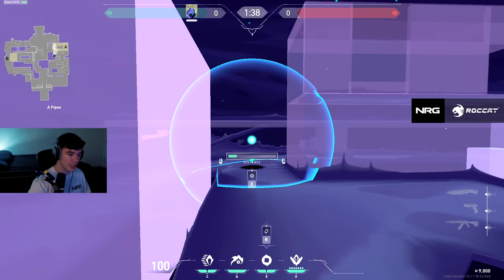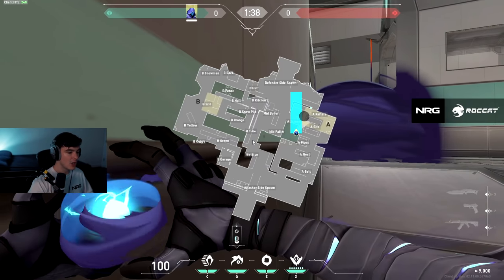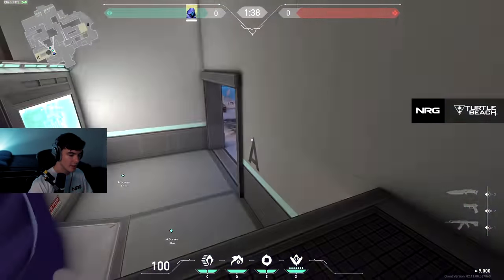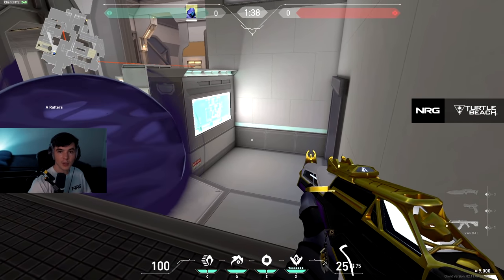Let's say you're pushed up and have this smoked off — here's a good paranoia trick. You can paranoia all of screen right here and then teleport over it like that. With that teleport you could actually catch someone off here if you blind them successfully.